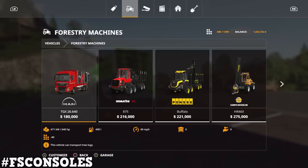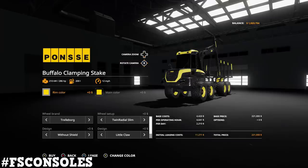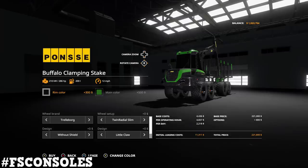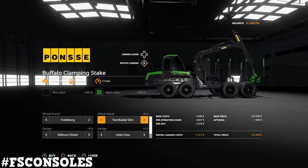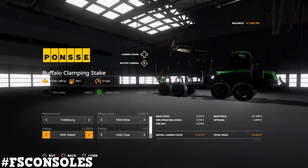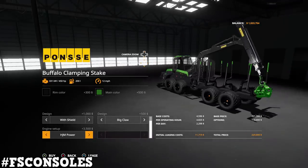Now over to forestry machinery — there's the Buffalo Clamping Stake. It is 286 horsepower and 14 slots. You can change the rim color and the main body color. Let's go with John Deere green and make the rims black — that looks good. Tire options include Trail Borg Twin Radial, Twin Radial Wide, Twin Forestry, Slims, and Wide — I really like those wide ones. Design options include without shield, with shield, little claw, or big claw. Engine setups are Buffalo or HJM Power — let's go with HJM Power.